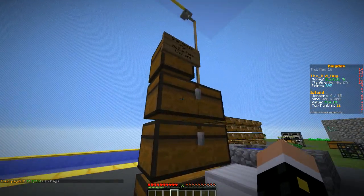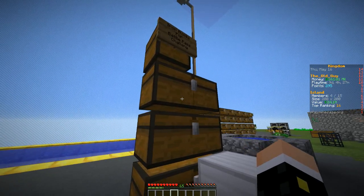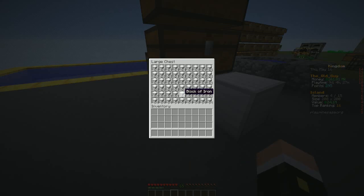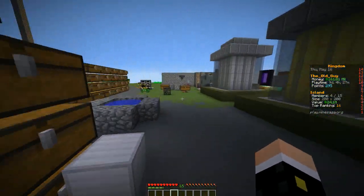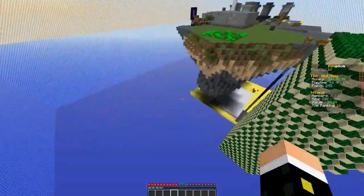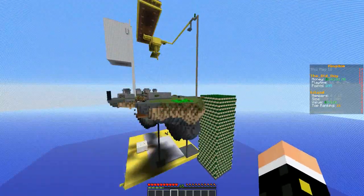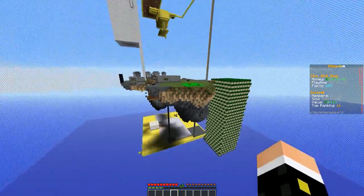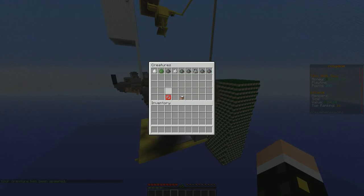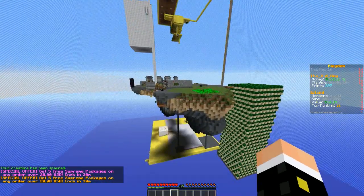So 10,000 iron blocks is right around 150 some odd stacks of blocks of iron. I've got three double chests of iron here, and we'll go ahead and start cranking through them. I think I'm going to go way down there and build out the bottom all the way out to the edge. Whoops! Where's my creature? Where's my turtle going? Oh good grief. Poor turtle - he's stuck in limbo. Let's pick him up. There we go.